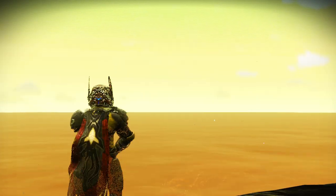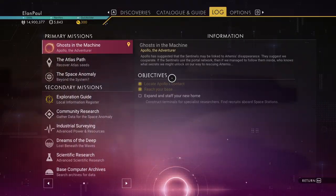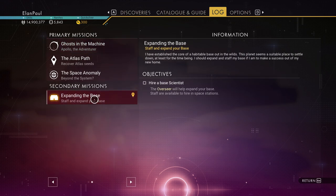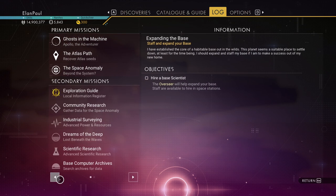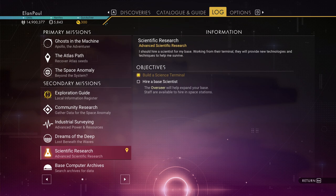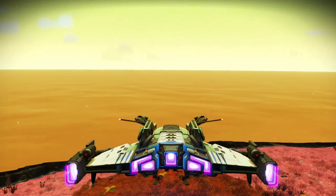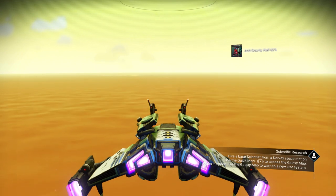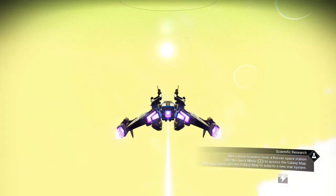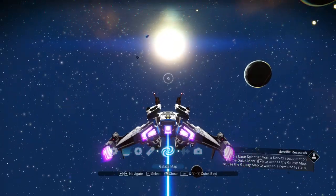So let's check our log real quick — it looks like it's got us doing something different. It wants us to get scientists, so we're going to do scientific research. We've got to hire a base scientist. Looks like it's on our galactic map, so let's head out. We're going to be going to another space station. Such a beautiful, beautiful game.